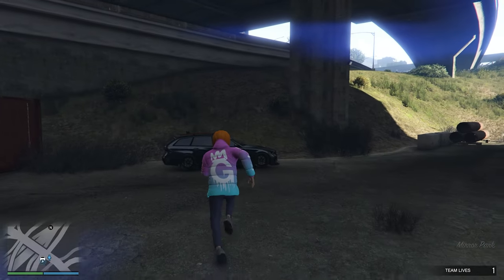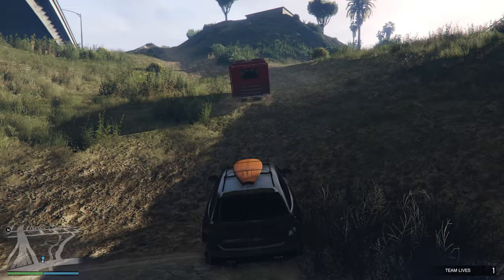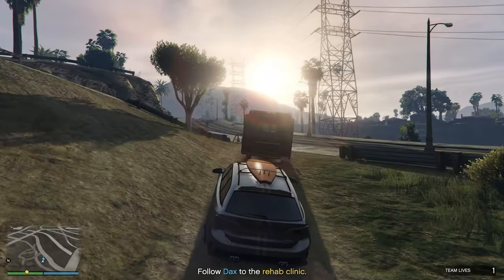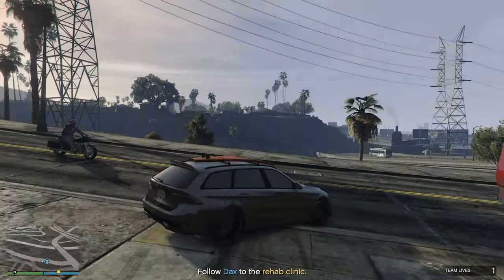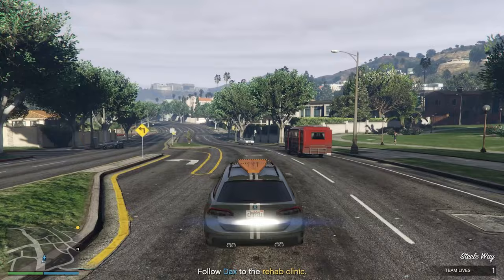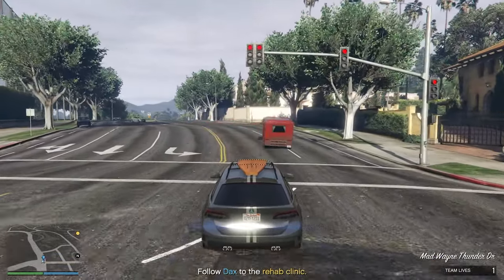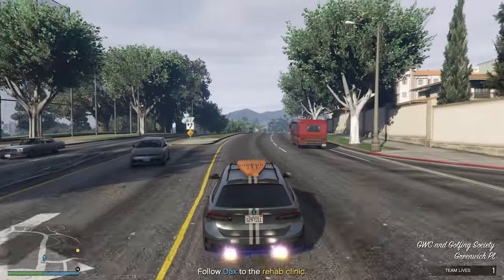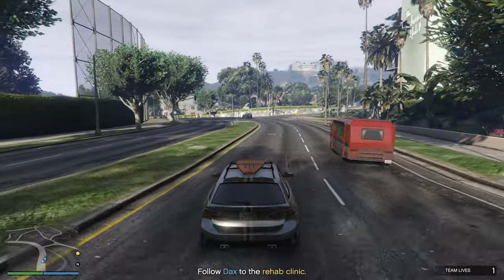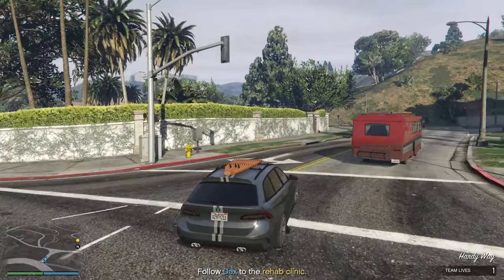Let's grab our vehicle and head to the location. We're following Dax — why are we going in a brigade though? Couldn't he just get in my car instead of taking a bloody RV? This is one of those GTA missions where they need a little time sink — a fairly quaint drive. It's kind of like the Merryweather HQ mission where you follow something going super slow and there's nothing you can do. I enjoy driving this car though, so we'll just chill behind him until we get there.